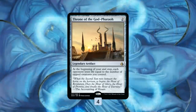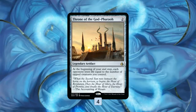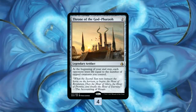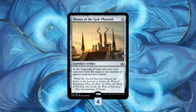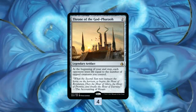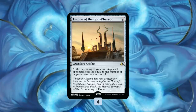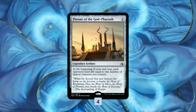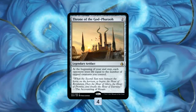This is where the deck gets fun, because the payoff for all these unblockable evasive creatures is Throne of the God-Pharaoh. We want this legendary artifact so severely we're playing the full four copies, even though additional copies are dead draws because it's legendary. Throne of the God-Pharaoh costs only two mana and makes it so at the beginning of our end step, each opponent loses life equal to the number of tapped creatures we control. Since all of our creatures are unblockable or flying, we just swing with all these random 1/1s, and Throne of the God-Pharaoh kind of doubles their damage for just two mana because they'll be tapped from attacking. So if we have, say, four Slitherbades and random flyers, that's an extra four life loss every turn going to our opponent's face, and it scales upward as we get more creatures.